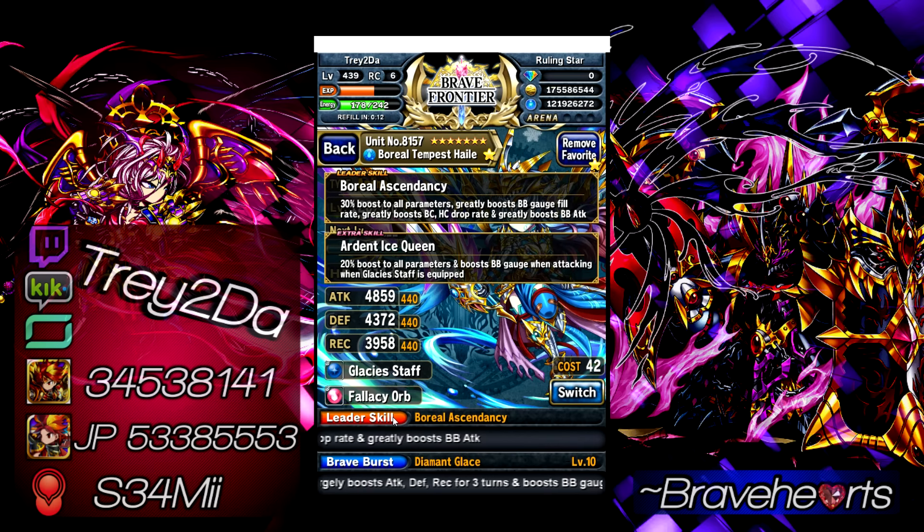First of all, her leader skill: 30% boost to all stats — beautiful. She greatly boosts BB gauge fill rate by about 50%. She also boosts BC and AC drop rate by about 25% each, and she gives a flat 150% boost to BB attack. So you're getting stat boosts, damage output, and BB gauge fill rate all on just the leader skill alone.